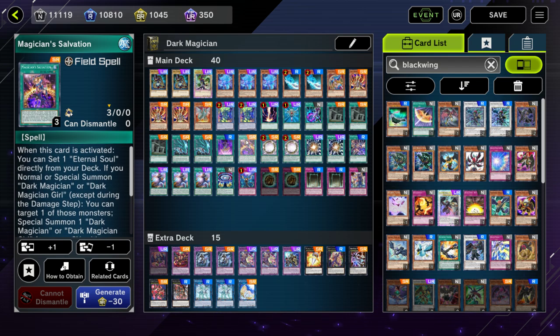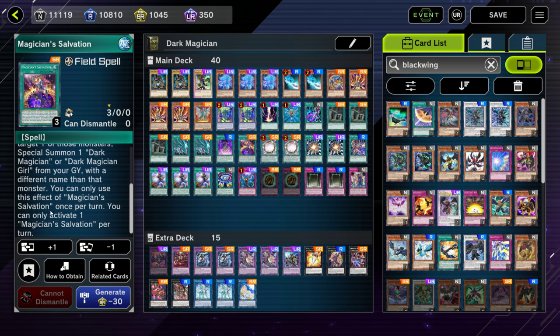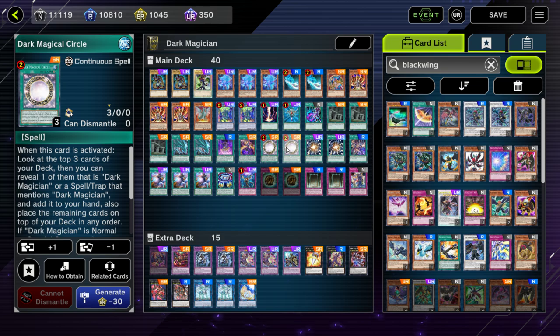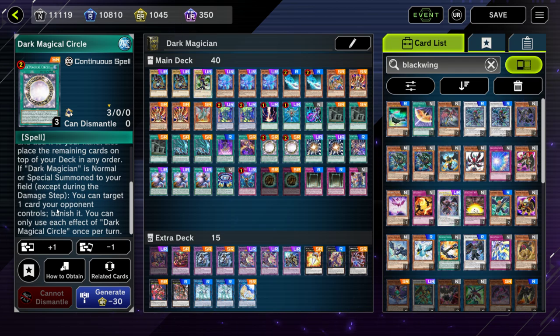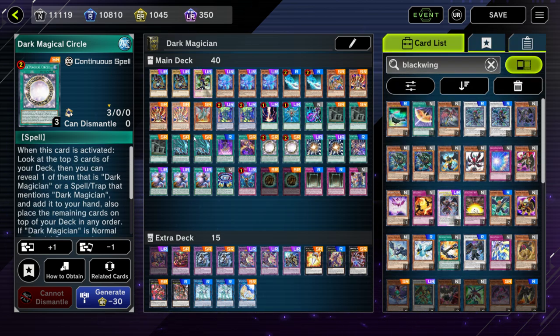One Field Spell — searchable off Magician's Rod and Soul Servant — gets you your Eternal Soul. You'll also use the Field Spell's effect to cycle through Dark Magician and Dark Magician Girl. Two Circle, limited to two, which you'd only play two of anyway — another limit that doesn't really hurt the deck. This card is probably one of the best in the deck because it banishes every time you get a Dark Magician on the field — you can target one card your opponent controls and banish it. If you have a Dark Magician alongside Eternal Soul, you're pretty much winning the match.